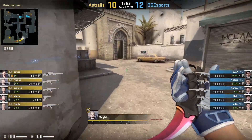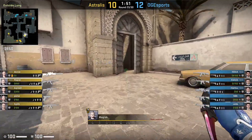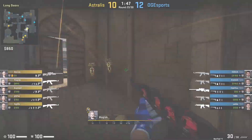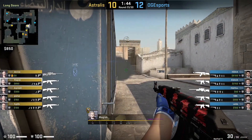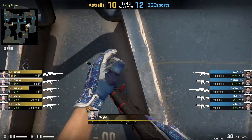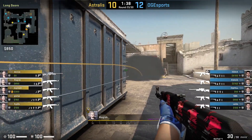Magisk has the top spawn for long, and it's really important when you go for these aggressive long takes that one of your players has a really great spawn for long. On his spawn, Magisk comes out, self-flashes, and gets himself behind the blue bin, waiting for his teammates to take some good fights versus those CT players.